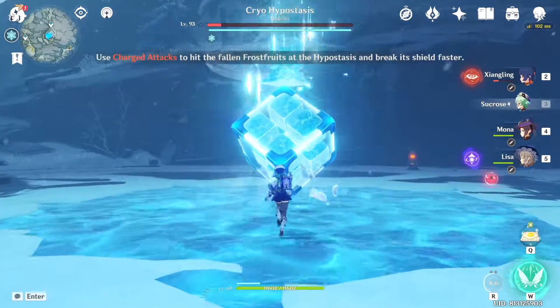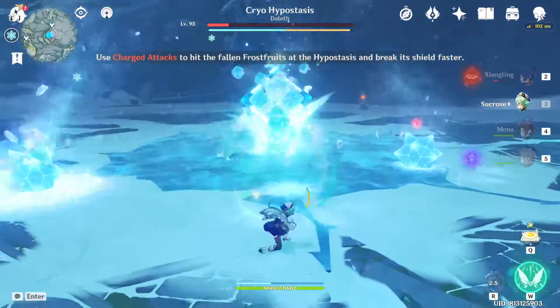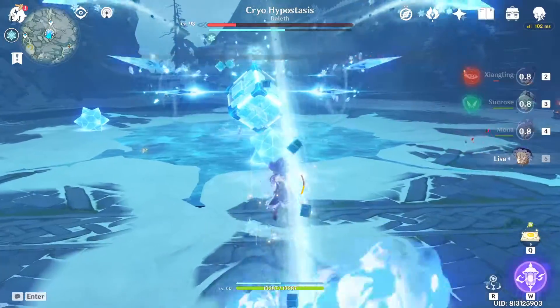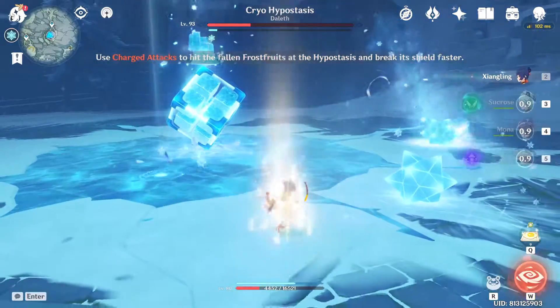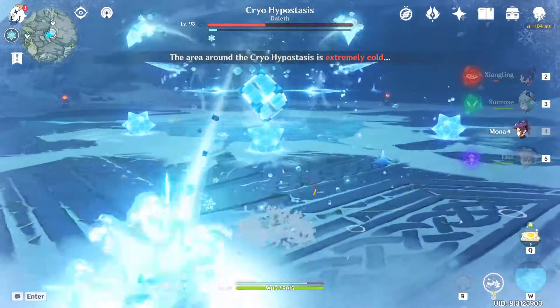You might be wondering if Catalyst works. Sucrose works, but characters that look like Mona — no. Lisa kind of works because the radius is big. Generally, Catalyst is not that great, so don't use it.